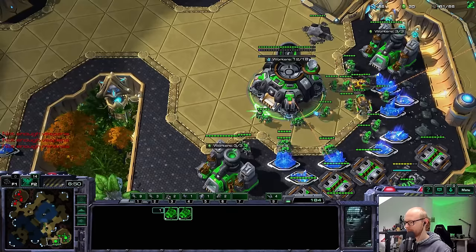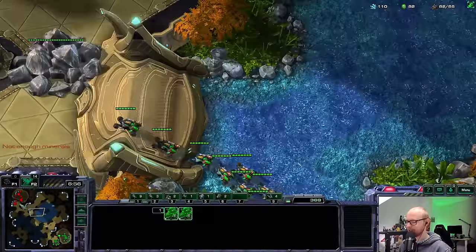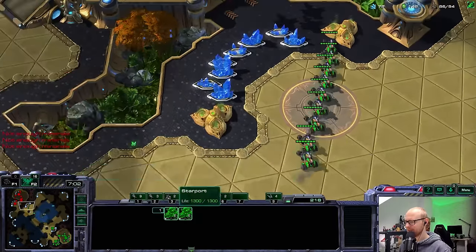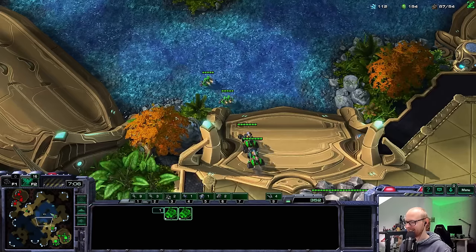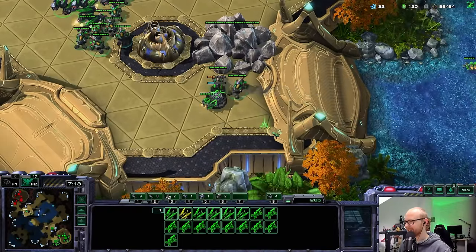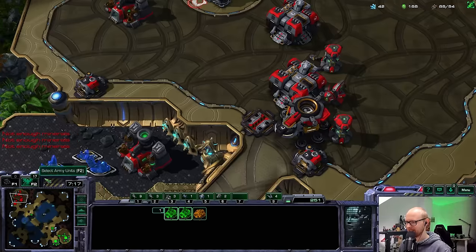I'm going to make a third base over here. This is a little silly, but I think in this situation it could work. I'm going to bring a couple of SCVs across just so I can place two turrets, which gives me a point to retreat to. I just want to make sure that I can actually retreat against the Vikings with my Ravens — that's the entire plan here. And I guess it gives me a place to rally to as well, which is quite nice.